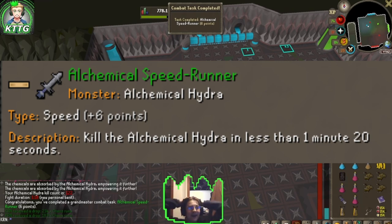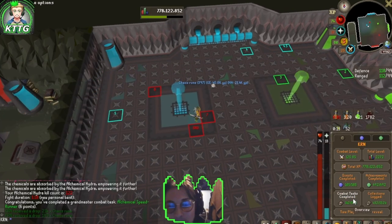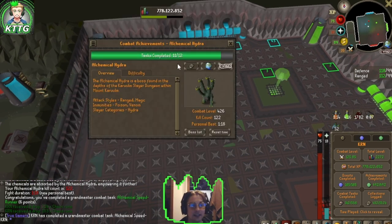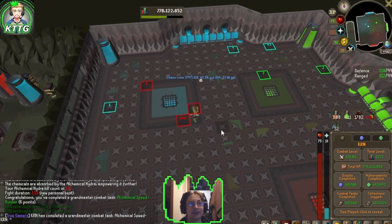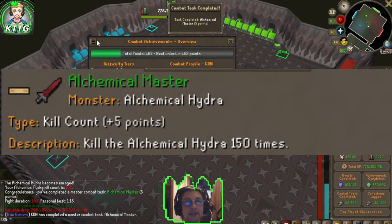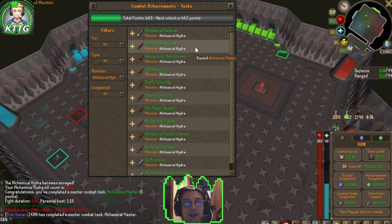Alchemical Speed Runner complete — that leaves one more combat achievement for our Alchemical Hydra, which is 150 kills. Right now we're at 122, so 28 more kills to go. Let's finish it up. Alchemical Master complete, and that also green logs our Alchemical Hydra collection and our combat achievement log. Let's go — 150 kills!